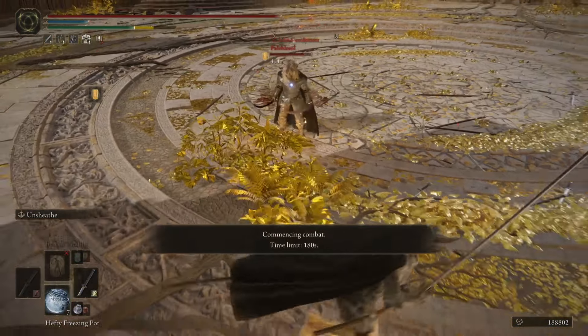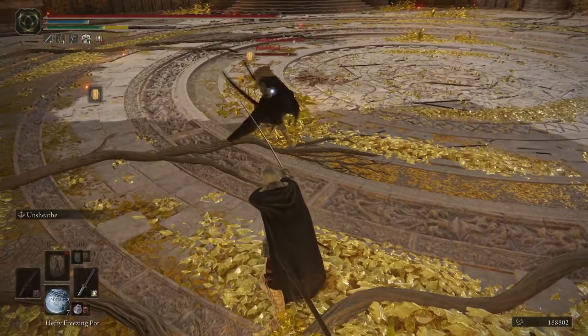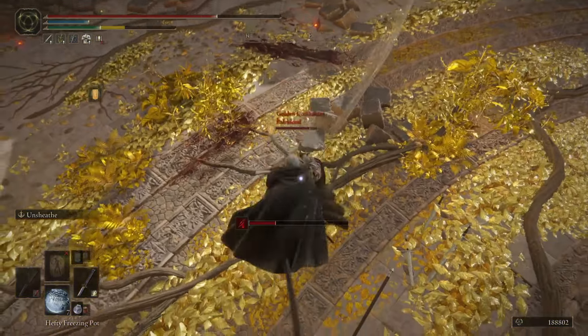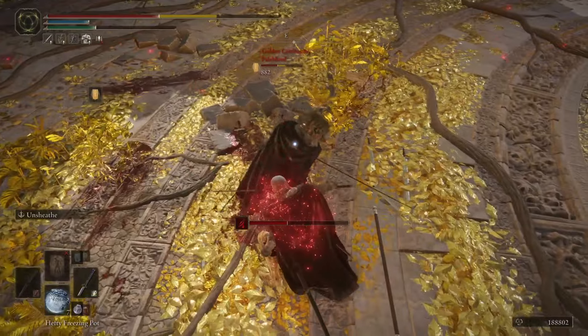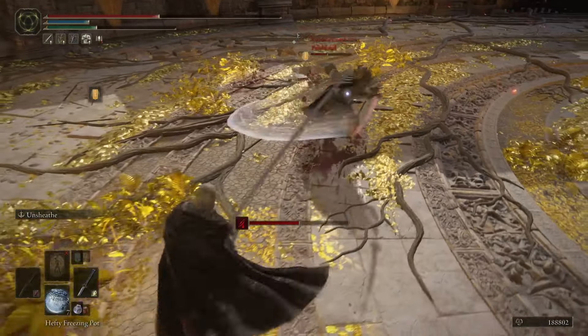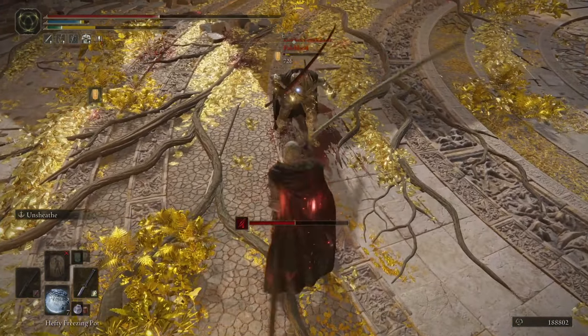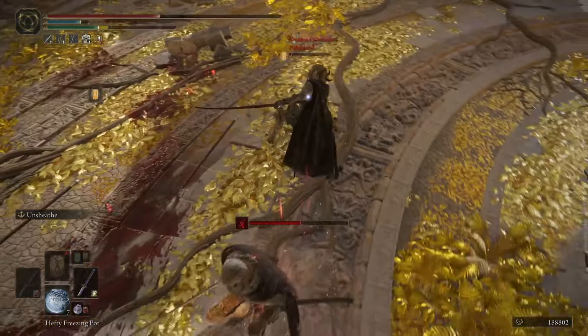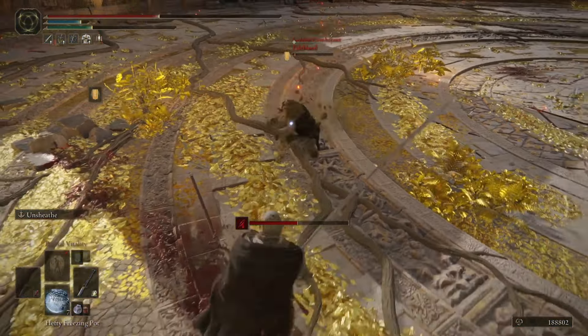Here we have one more with the two-handed Nagakiba, which I was just so happy about. Just heavy attacks being able to trade — unfortunately it was Rakshasa, so we didn't actually break their poise. But we're still able to get our attack out before their attack comes out, and being able to whiff punish their Ash of War with the heavy attack is phenomenal.